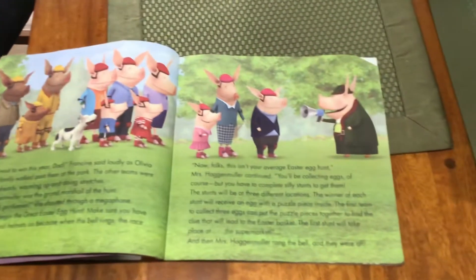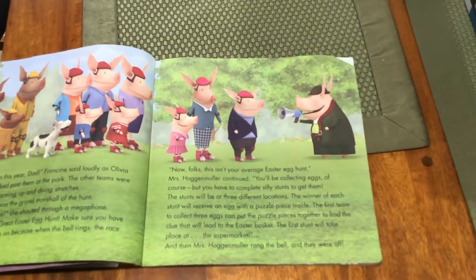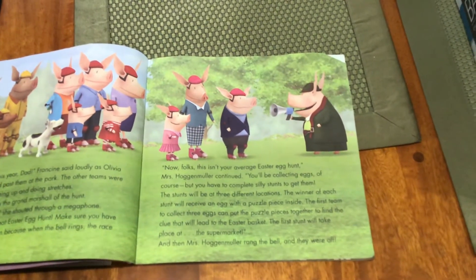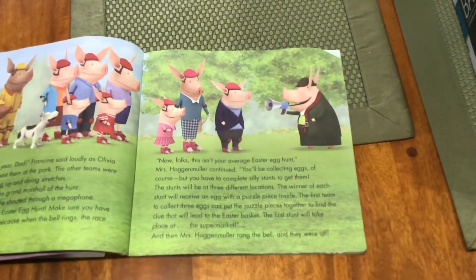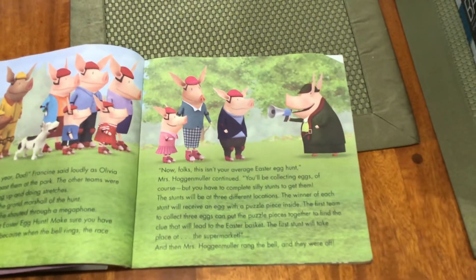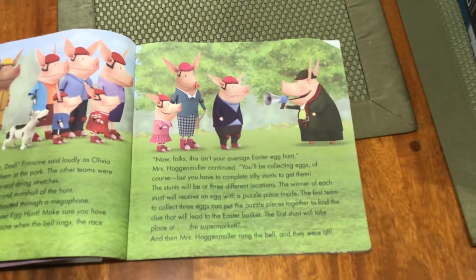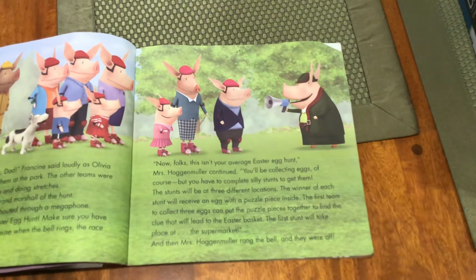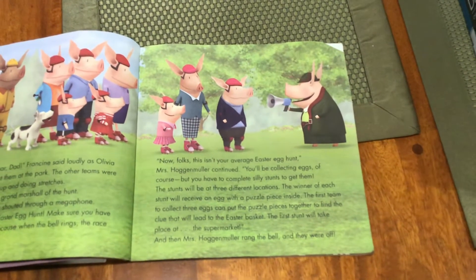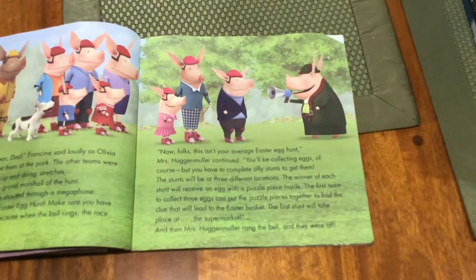"Now, folks, this isn't your average Easter Egg Hunt," Mrs. Hagenmuller continued. "You'll be collecting eggs, of course, but you have to complete silly stunts to get them. The stunts will be at three different locations. The winner of each stunt will receive an egg with a puzzle piece inside. The first team to collect three eggs can put the puzzle pieces together to find the clue that will lead to the Easter basket. The first stunt will take place at the supermarket." And then Mrs. Hagenmuller rang the bell, and they were off.